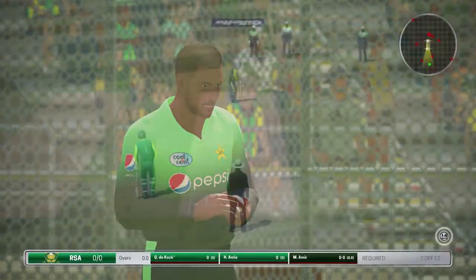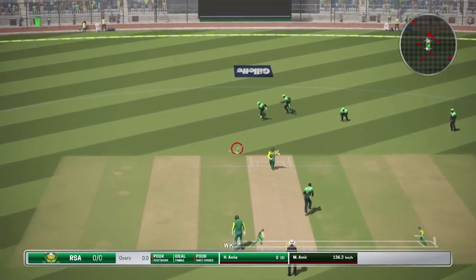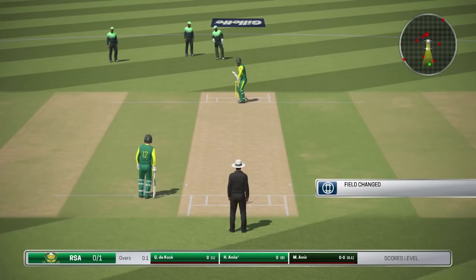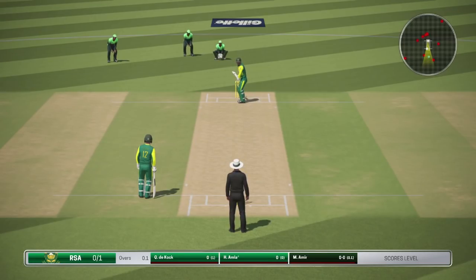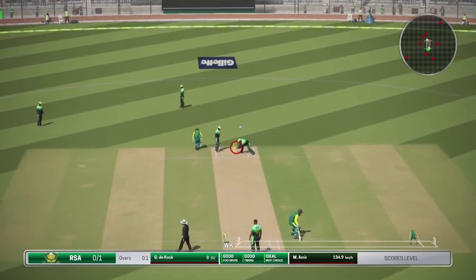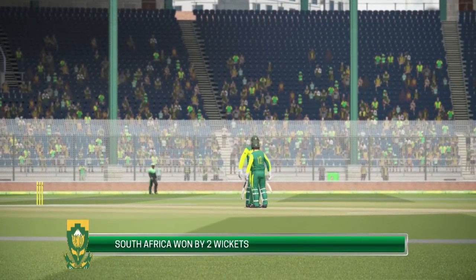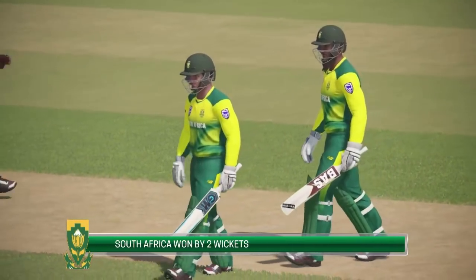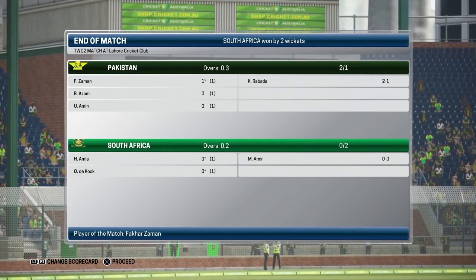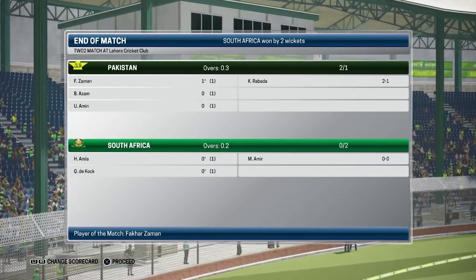Rabada is phenomenal - he right now is the player of the tournament. South Africa need just two. They're going to even run a bye here - they cannot lose. Ashmamla on strike as the scores are level with 11 deliveries to come. That's going to be another leg bye - no runs there, but the game is all over. South Africa win in one of the quickest matches you will ever see. Five deliveries was all that was required for Kagiso Rabada, who really should have been player of the match having taken two wickets, but they gave it to Zaman for the only run scored in the match.